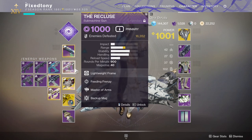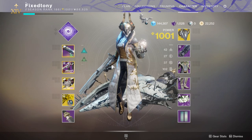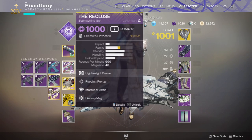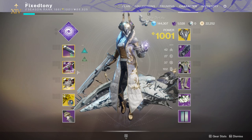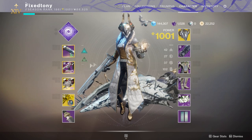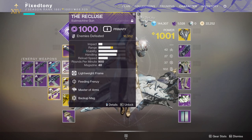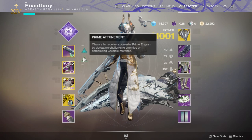Not saying Recluse is garbage — it's still good — it's just that I have a lot of rotations with other weapons now. Recluse is what I use when I'm doing really high-end stuff like Pit of Heresy, on my Hunter, Warlock, or Titan. I still love my Recluse, I'm just putting it away so I can use other things and not get bored.